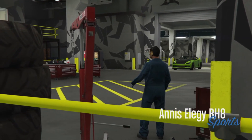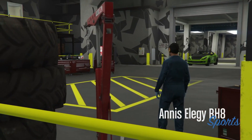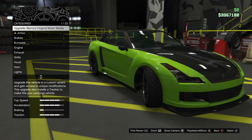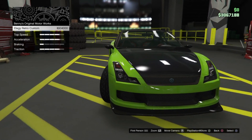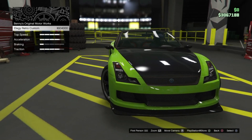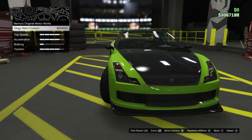Once you've spawned in, go into 'Upgrade' and hover over the Elegy Retro Custom for about five to ten seconds.